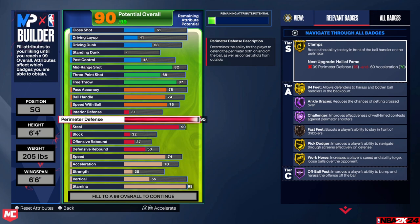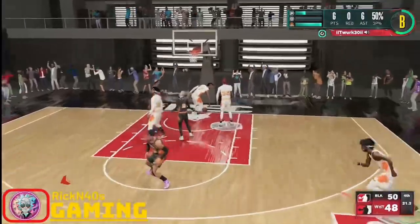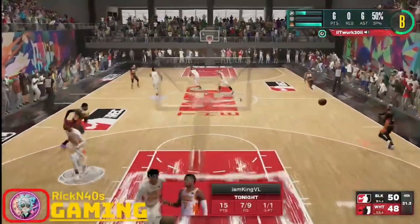As far as the My Player Builder goes, it looks like the same traditional builder we've been using for the past three or four years — same slots as the previous builder from 2K23, with position, height, weight, and wingspan. I can see returning badges like Clamps, Ankle Breaker, Challenger, Pick Dodger, Workhorse, and Off Ball Pass. What I want to point out is that this year 2K is giving you set builds you can pick from — templates to start your player. You can use them straight out of the box or modify them to your liking to make a player you can dominate with.